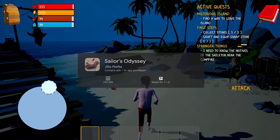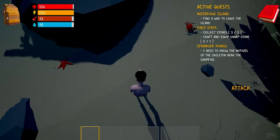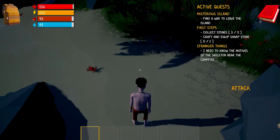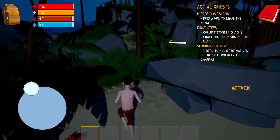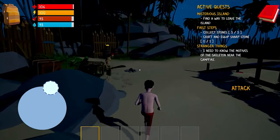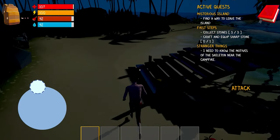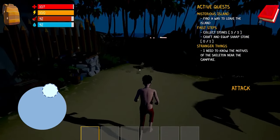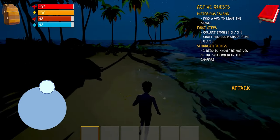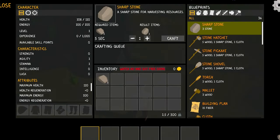Sailor's Odyssey. Set sail on an epic maritime adventure in Sailor's Odyssey, where the vast open seas hold both promise and peril. Learn the intricacies of sailing as you navigate wind and currents, charting your course to new horizons. But survival at sea isn't just about mastering the elements — it's about managing your resources wisely, ensuring you have enough supplies like food, water, and repair materials for your long voyages. Along the way, you'll face challenging weather conditions, dangerous wildlife, and even pirates who threaten your survival in this captivating nautical adventure.